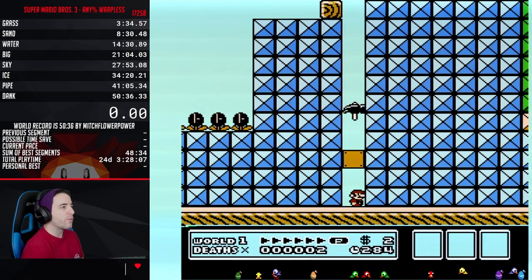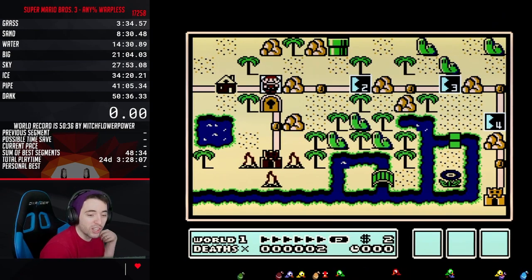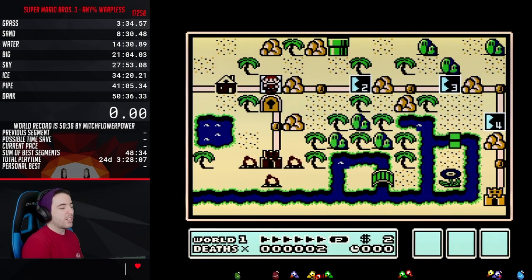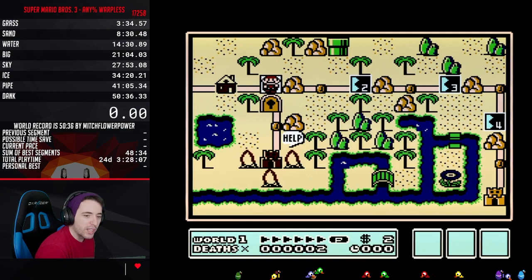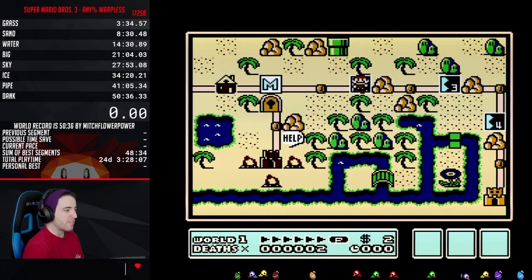So now you guys are wondering: why is it called Mini Kaizo? And this is exactly why — because the levels are a lot shorter than normal, which allows you to compact a couple of really hard levels in a string. Now I got a hammer, now I move to the next level.